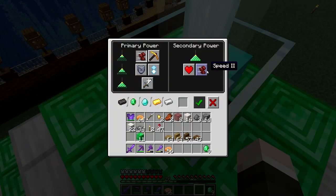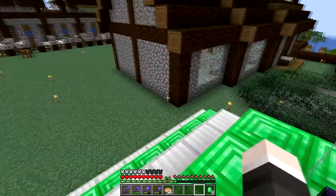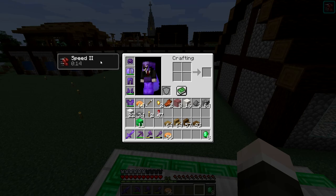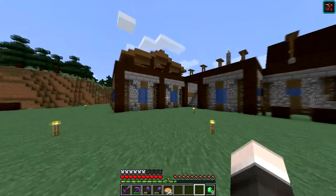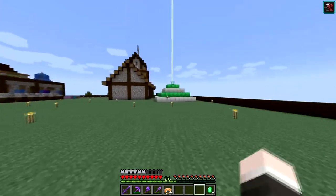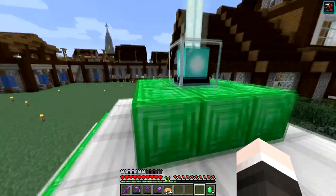Speed is pretty self-explanatory. We can turn this on - we've got emeralds to burn. If I turn that on, as you can see in my top right and also in my inventory, it says Speed 2. Now I can run around fairly fast. It's not the fastest thing in the world, but it certainly does feel a lot faster than just regular walking around in the world. So that's kind of cool.